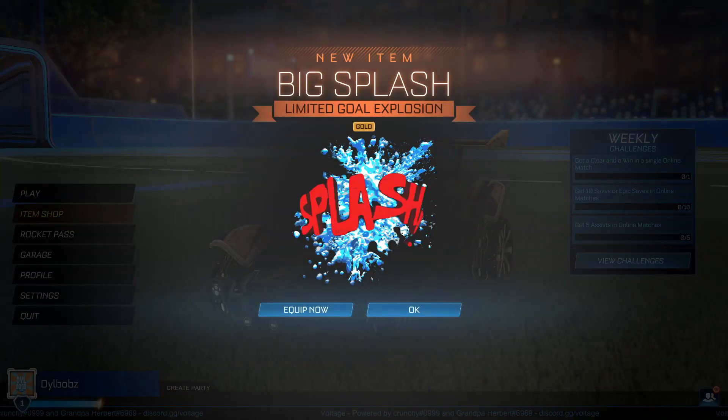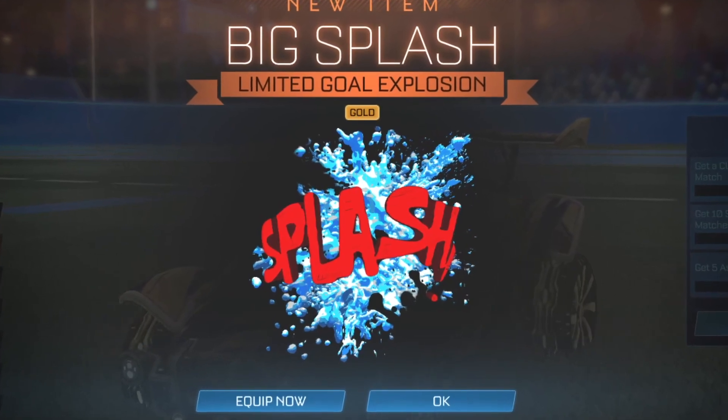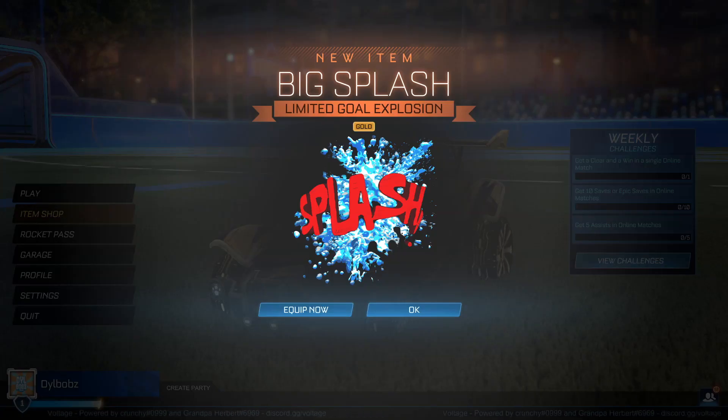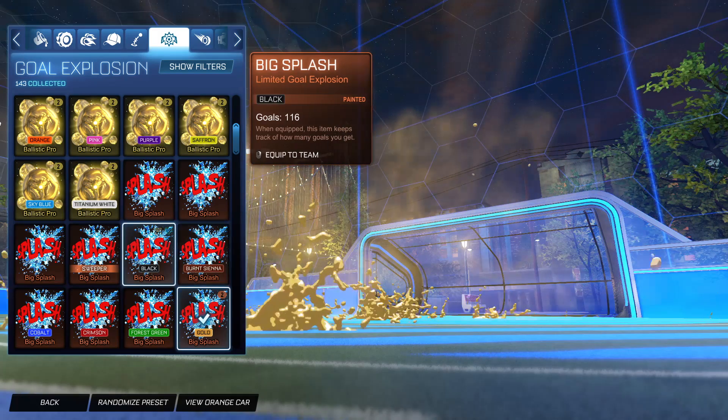And of course, it's this bad boy. There is actually a gold Big Splash. Now like I said, this is no confirmation that they're going to add it, but since it's already in the files, I don't see why they wouldn't one day add a gold Big Splash. We already saw with the Ballistic Pro goal explosion. But let's just take a look — this is the gold Big Splash, and honestly it looks kind of dope.